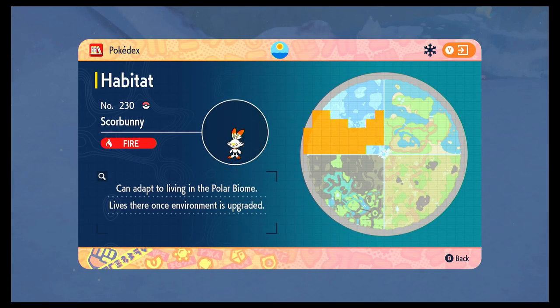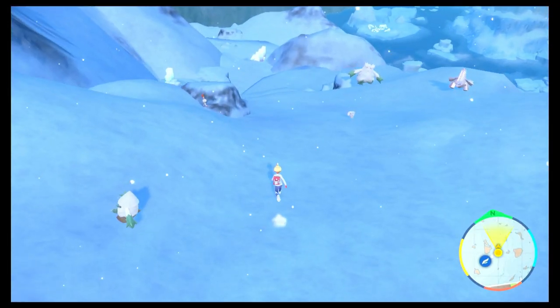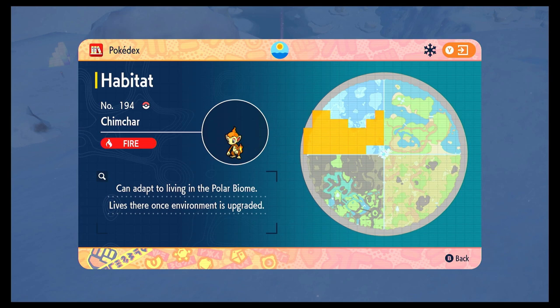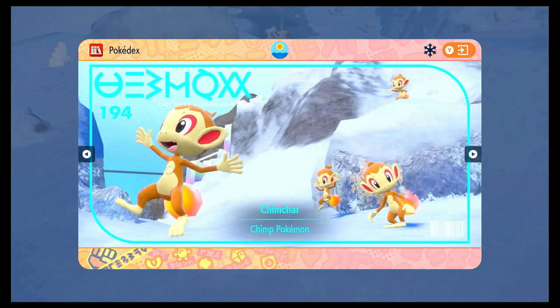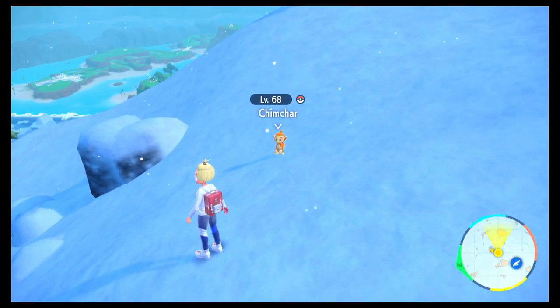Scorbunny spawns in the mountainous regions of the map. Can be a little bit difficult to find sometimes — he doesn't always spawn in those areas, but we did manage to find two here pretty quickly, just near that flight path. Chimchar is in the background too, and does share that spawn with Scorbunny. It took me a while to find as well, but it's pretty common around that flight path. Can spawn in other mobs as well, which is really cool — super fast to find.